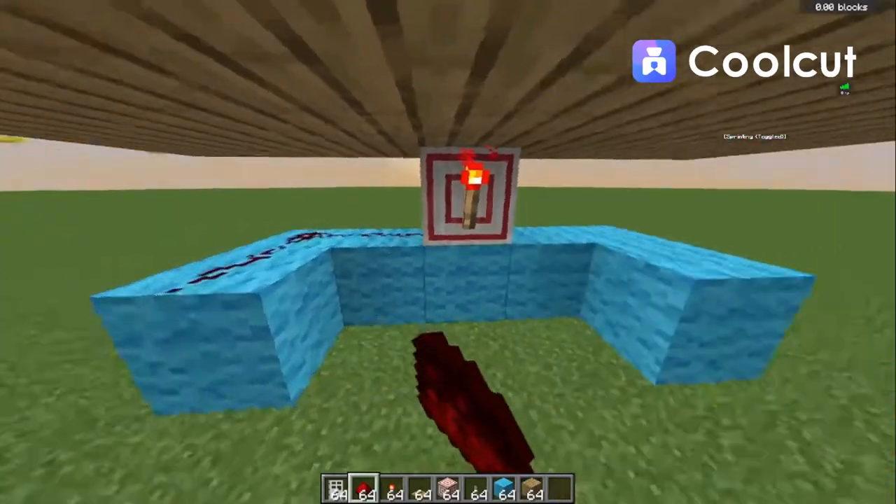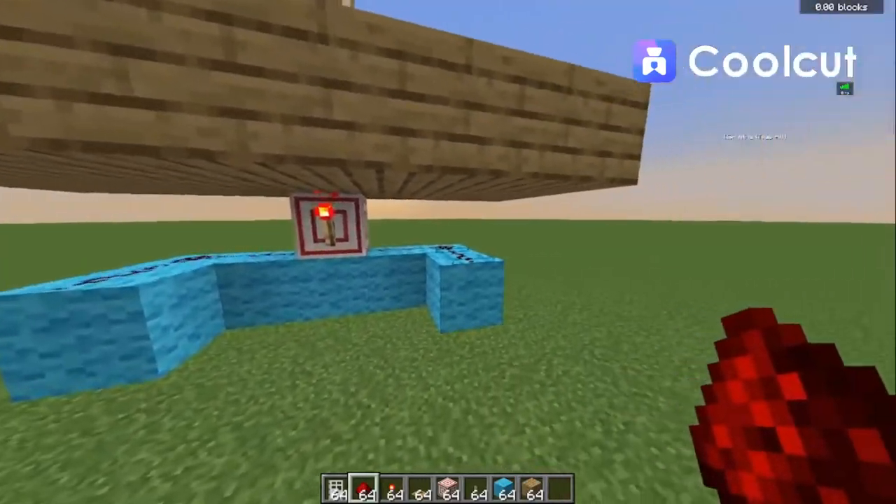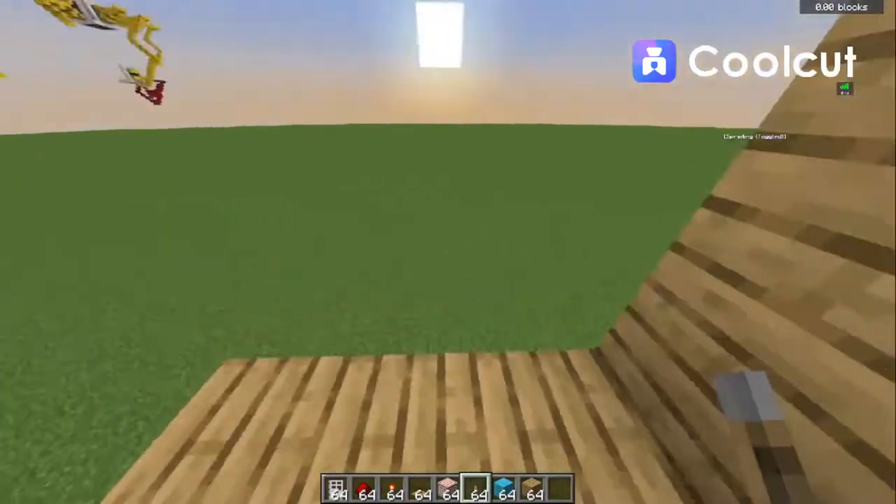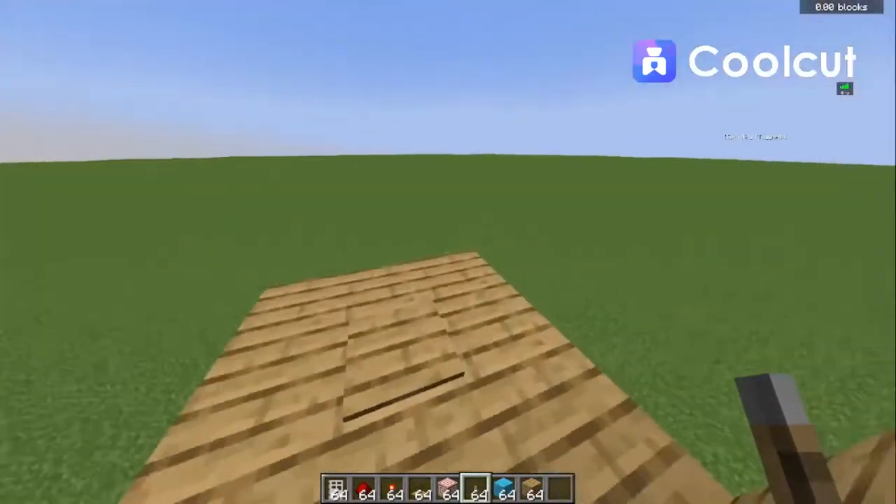Now place your six pieces of redstone on this area. You should notice that you have a fully functioning iron door.